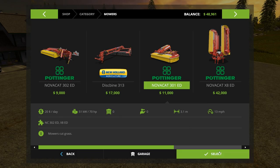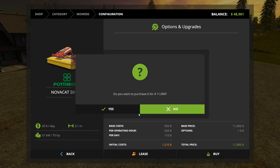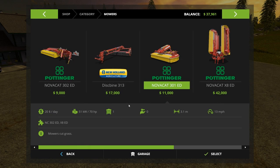Let's go ahead and buy that one — we'll have it sitting out there waiting for us. It's a three-point hitch so we need a tractor to go get it. We still have 37,000 dollars. What else do we want to be doing in the next couple of episodes? We've done some forestry, we're going to do some mowing.